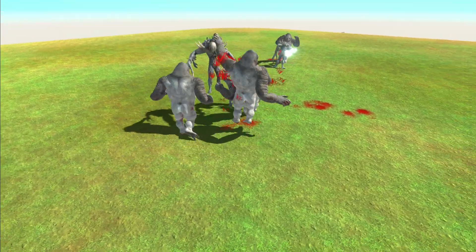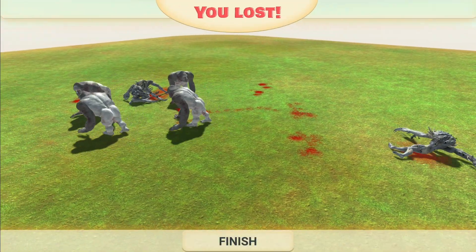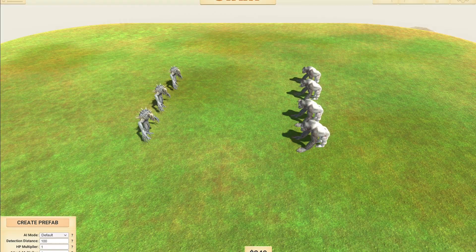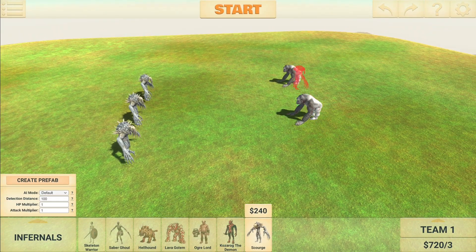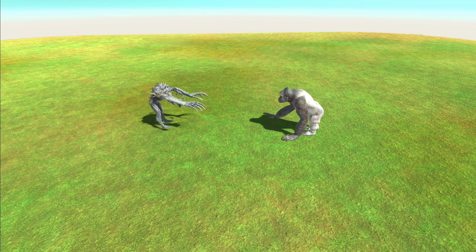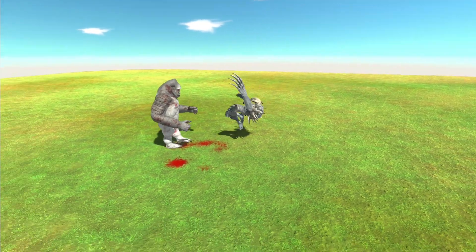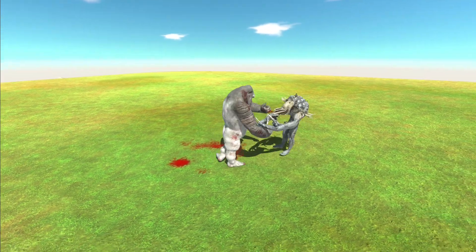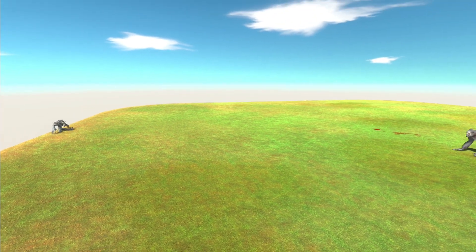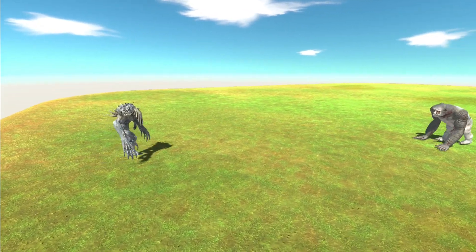That really surprises me — I did not see that happening at all. I thought they were going to get wrecked and the Goros have won! Okay, full whitewash. Let's try a one-versus-one. I've heard Scourges can beat them, but let's try it. The Goro is actually bigger than the Scourge — that surprises me too. I've also heard they have quite an issue with fall damage, which could be a problem.